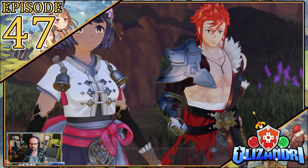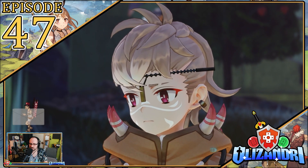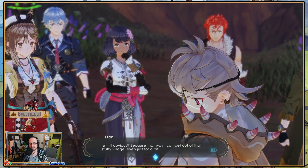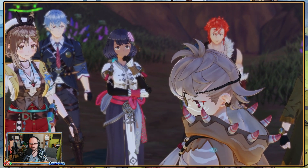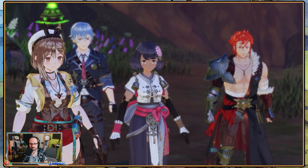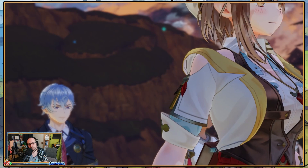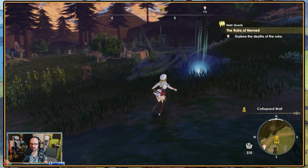Welcome back to Atelier Ryza 3, Alchemist of the End and the Secret Key. Last episode we did further exploration around the village between the mountains, returned to the Atelier to make a divine fishing rod and improved it with item rebuilding. We then worked out which way to the east wall of the ruins to gain entry, binding it as we now head inside to explore the ruins depths.